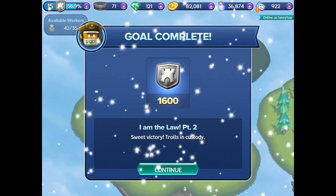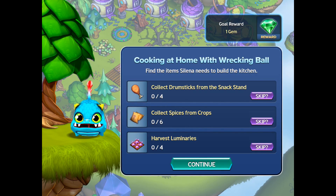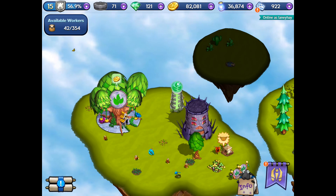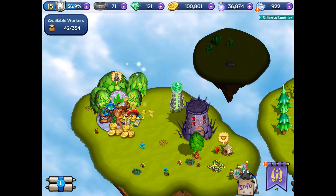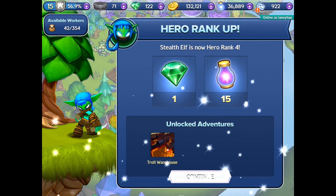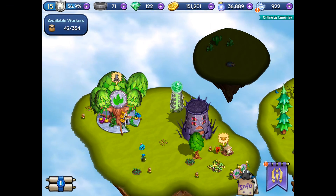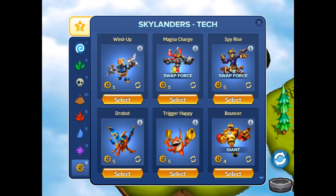That's another new thing I've got since I last spoke to you — I've got a troll prison. So now when you send your Skylanders to sort out a troll camp and you catch little trolls running around, they get sent there and you get some XP and some energy, which is pretty good.